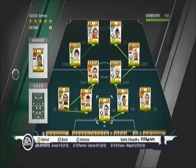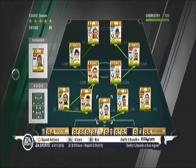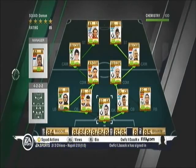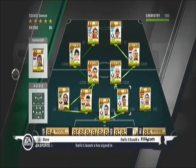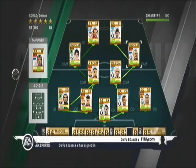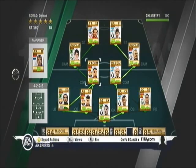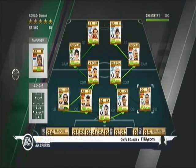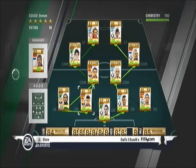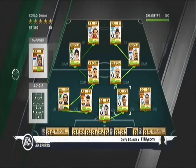This is the team I want to talk about. It's a mix between the La Liga Spanish League and the Serie A Italian League. I've tried to make it so half of the right side is Serie A and the left side is La Liga, but I've just got Shuv Ramos there. I've still got 100 chemistry, with Dani Alves at right back, and I'll tell you how.